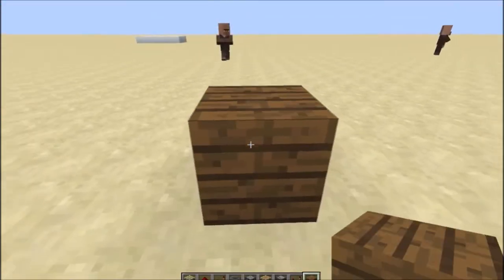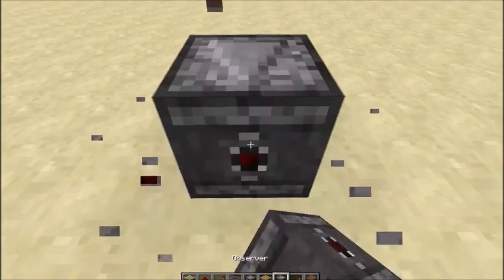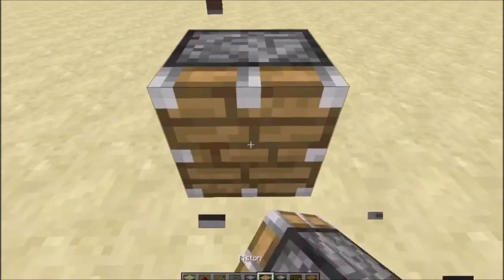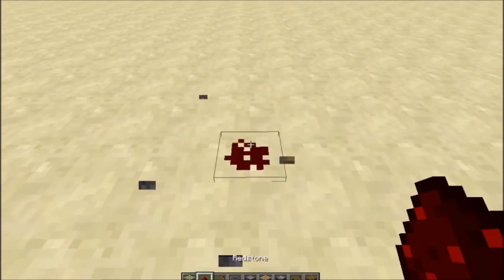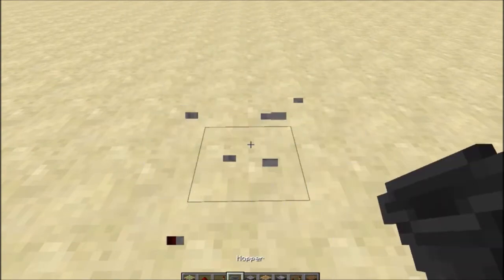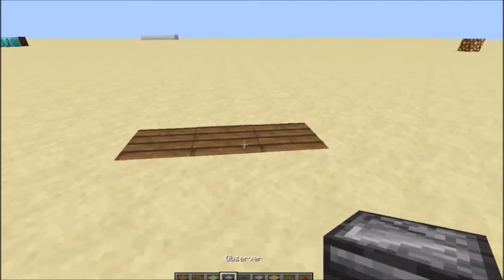To build it, all you need is: five blocks of your choice, one redstone comparator, four observer blocks, one regular piston, one sticky piston, one redstone dust, one redstone repeater, three hoppers, and one dispenser.